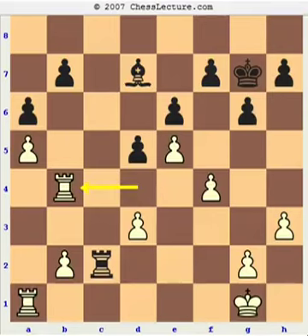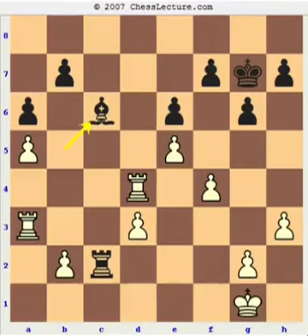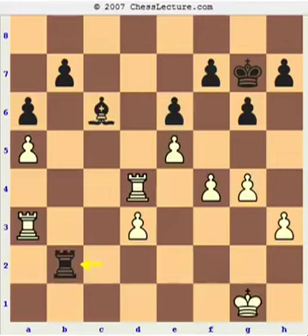I play Rb4 hitting the b7 pawn, Bb5, Ra3 defending my pawn, and now my opponent finds a very good move, d4 — a temporary pawn sacrifice opening the light diagonal a8-h1 for his bishop. I have nothing better than to take. Bishop c6 hits the g2 pawn, g4, and rook takes b2. White's rooks are very passive — one has to defend the a5 pawn, the other the f4 pawn, and White's king is passive too. It's hard for me to defend my kingside pawns. I think Black does have some compensation for the exchange, making my job quite hard to win this endgame.